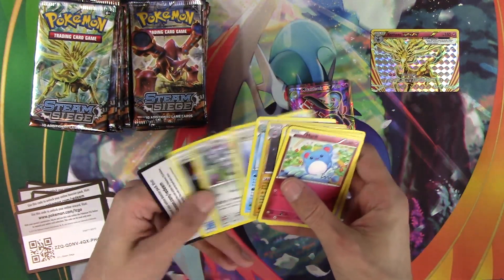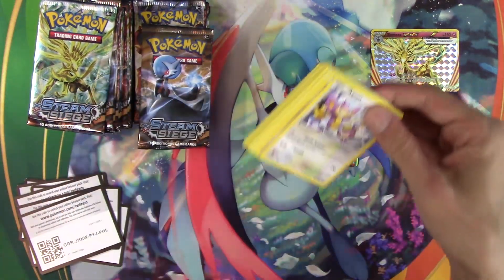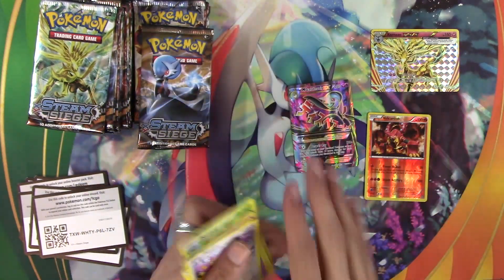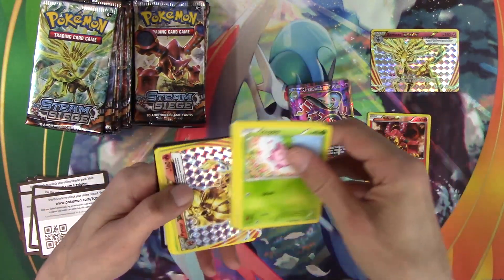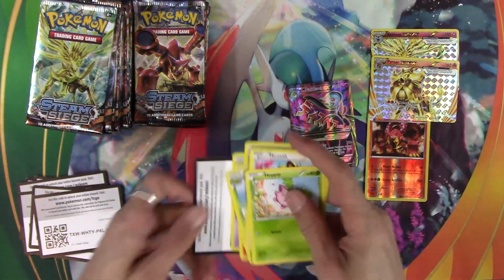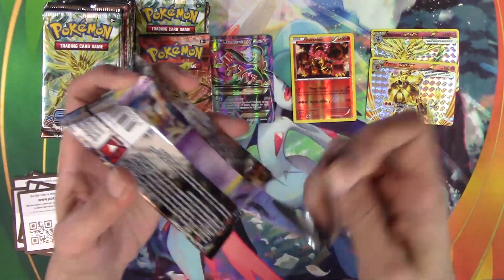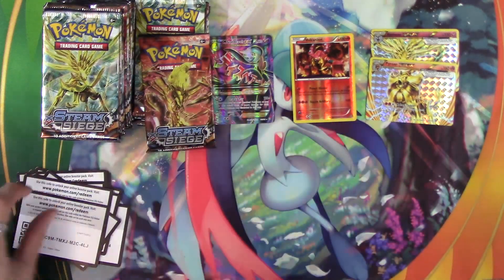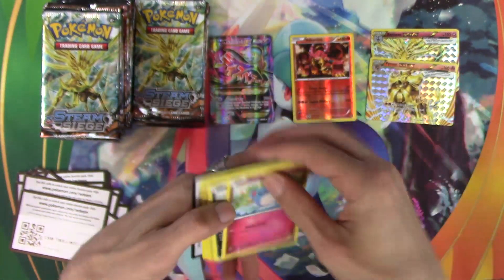Don't slow me down Pax, I'm on a mission. I don't think there's any uncommons I need to look out for actually, so I could probably speed that up a little bit. Volcanion Reverse Holo Rare is one of the good ones. And a Pyroar Break coming out of the box. This box is a quarter of the way through already. Pick it up, Kevin. Another Xerneas.